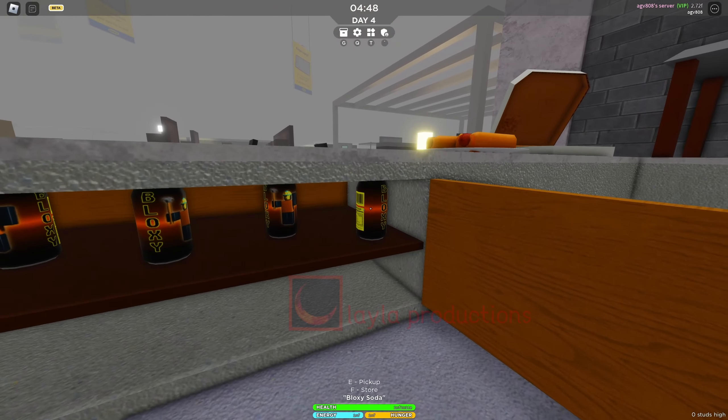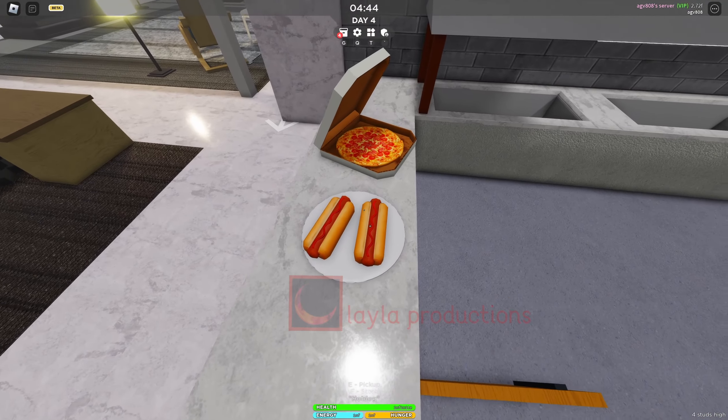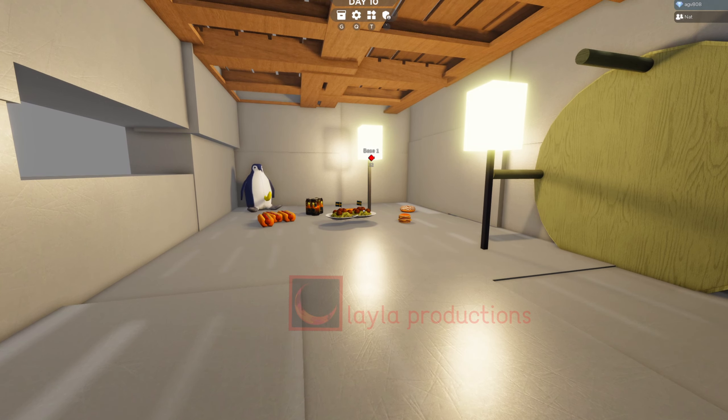You should also be storing supplies in your base. Just find some food once you build your base, then go back and store it somewhere where you can easily find it in case of emergency. Just know that food courts will always restock on Mondays and Fridays in-game.